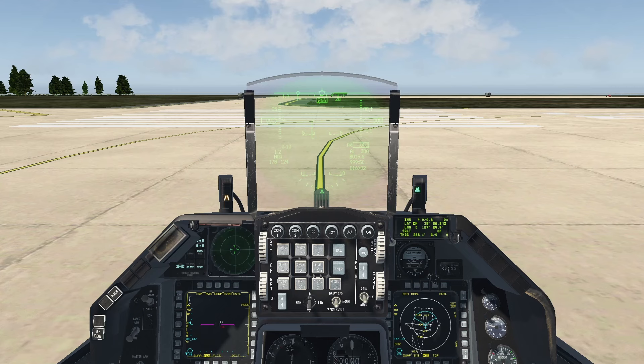Sun Tower, Goblin 2, one ready for the watch. Goblin 2, hold short. Goblin 2, Kunsan Tower, wind 320 at 6 knots, runway 36, you are cleared for takeoff. Cleared for takeoff, Goblin 2-1.